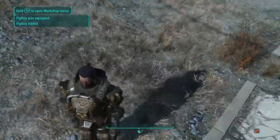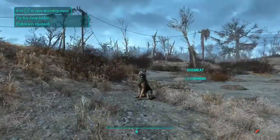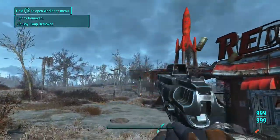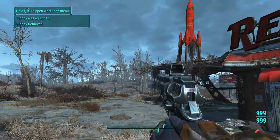Camo looks really nice on my player with the armor as well — it looks really cool. If anybody knows how to fix the Dogmeat glitch where he doesn't have any armor — he has armor but it doesn't show — please tell me in the comments. Anyway guys, see you in the next one!